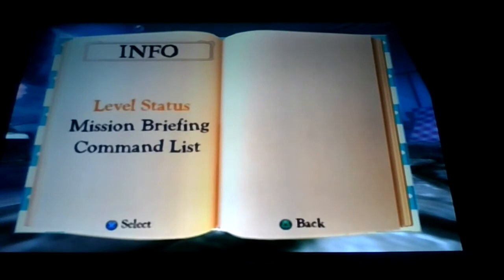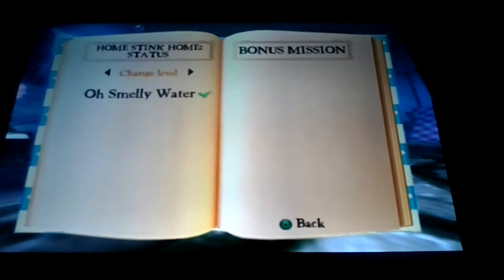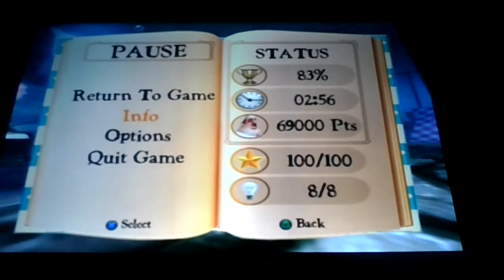Hey everybody, welcome to episode 19 of Let's Play Disney Pixar Ratatouille for the PS2. In the last episode, we had just got — I'm seeing 90% completed. What I mean is we haven't found the last collectible in the last level of the game. Osmilla Wire is the only minigame you can play in Home Sync Home. You guys can see we got all the light bulbs and all the stars here. 83% done with the game.